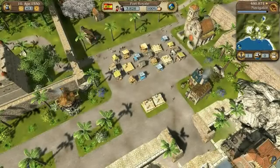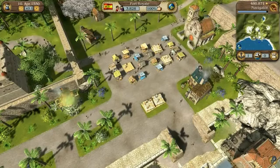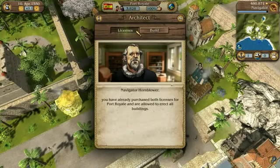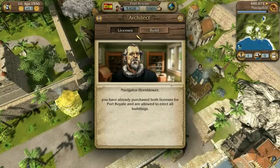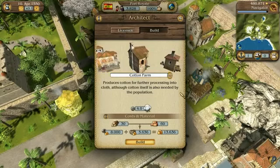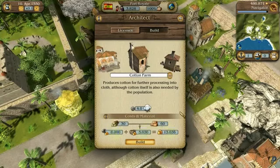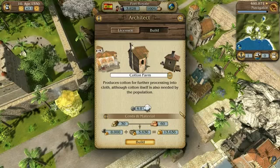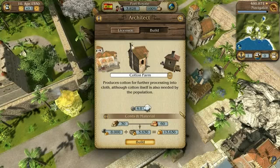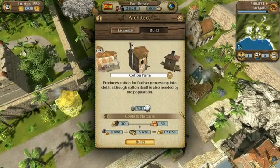The construction of new factories and homes is always done through the architect's office. In a new city, you must first acquire the appropriate licenses from the architect before you can start construction. You already have the necessary licenses for Port Royale. To build a cotton plantation, switch to building construction and select the business. Here, you can see which building materials are needed and how much the building materials, construction workers, and the property will cost. The architect takes care of everything and purchases the building materials for the city. The charges vary according to current commodity prices in the city. If a city does not have enough building materials in stock, you will have to pay the maximum price for them, and construction will not start until enough building materials are available.